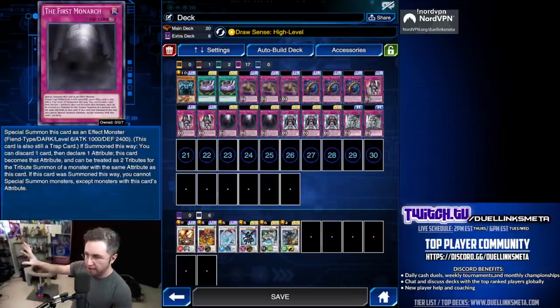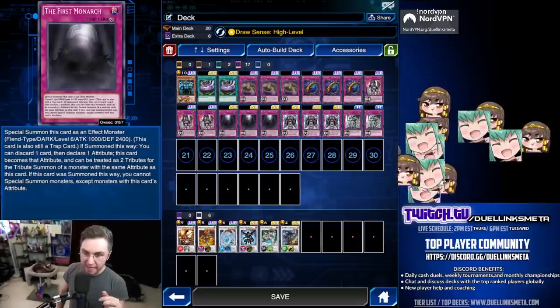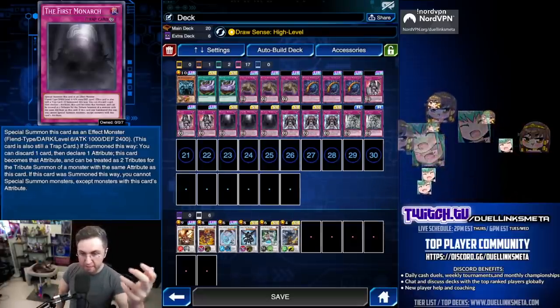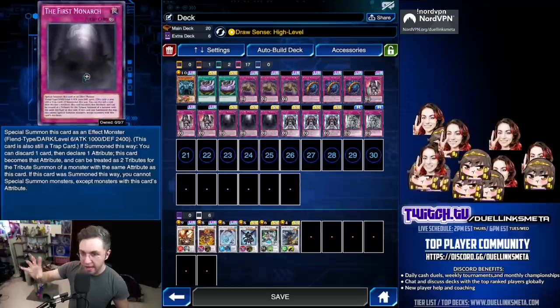Otherwise, the First Monarch is not great in a regular trap monster deck — though it has 2,400 defense, it restricts you from summoning other monsters that are not the same type as it. Make sure you summon your other trap monsters first before summoning the First Monarch, otherwise you'll be restricted and you won't know why the deck isn't working.